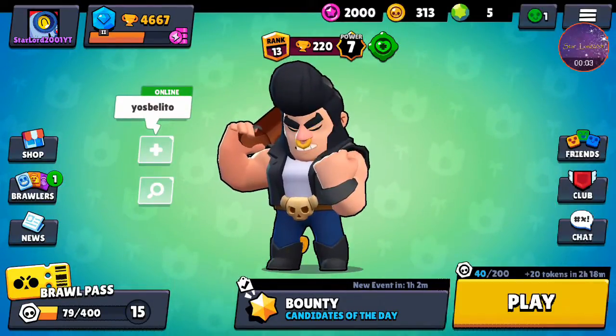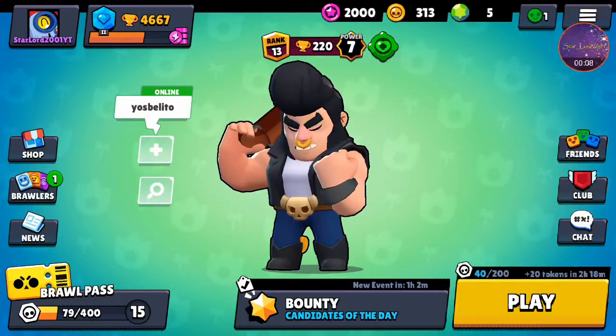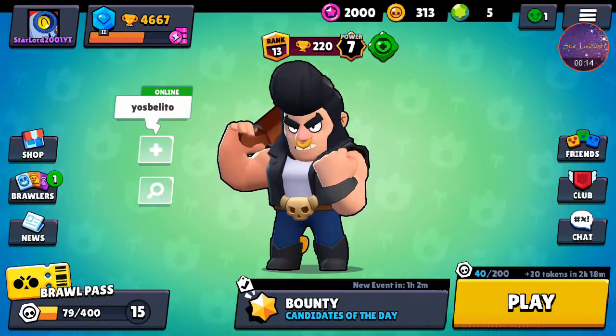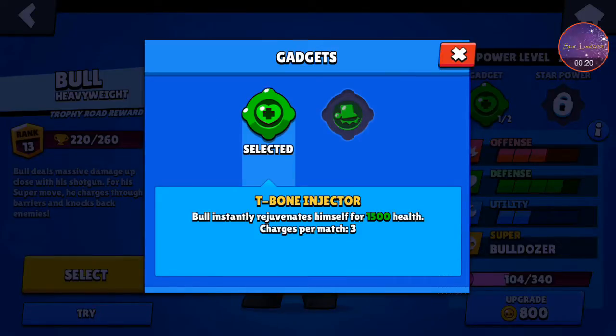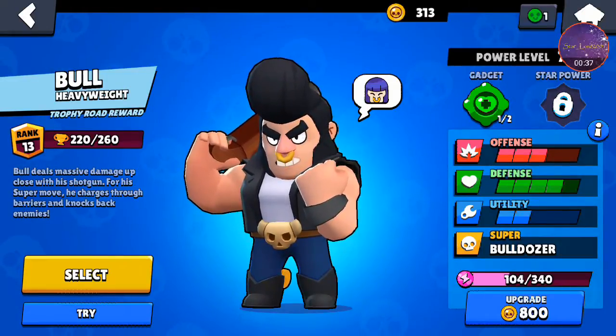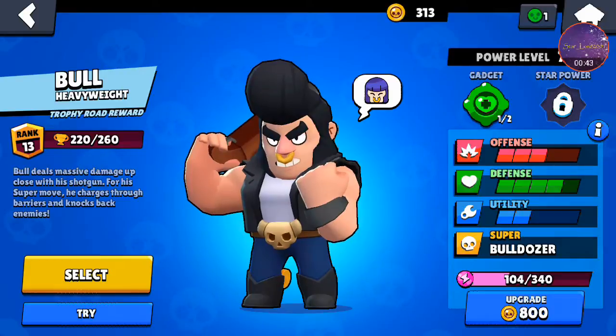Hey, what is going on guys? Time to Scroll Out 2001 here bringing you another Brawl Stars video. Today I am going to be checking out Bull's first gadget — I unlocked it this morning and it is the T-Bone Injector. Bull instantly rejuvenates himself for 1500 health. That is massive because in my opinion Bull dies very easily when matched up against certain characters.